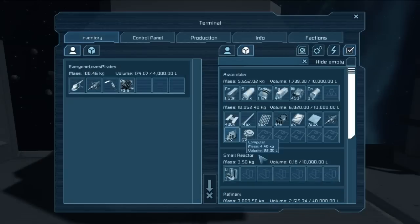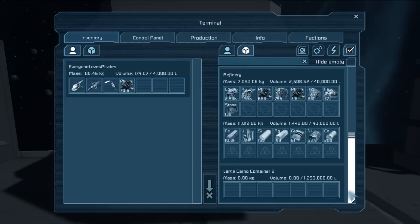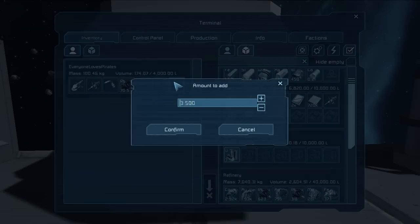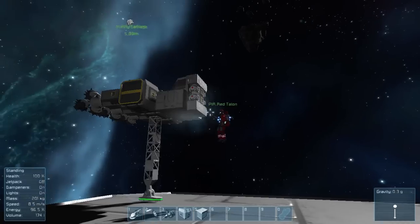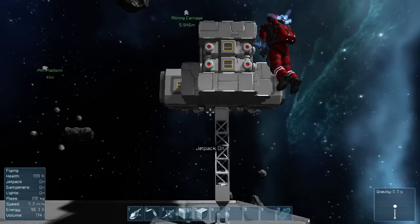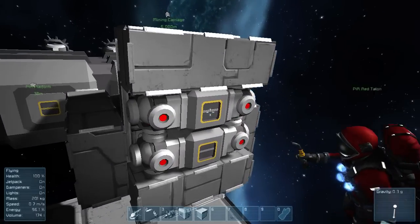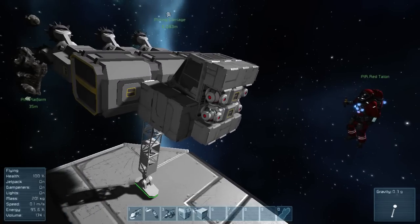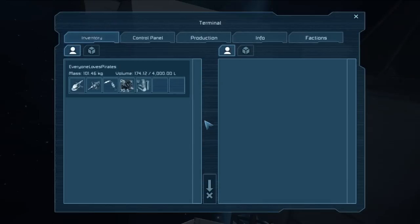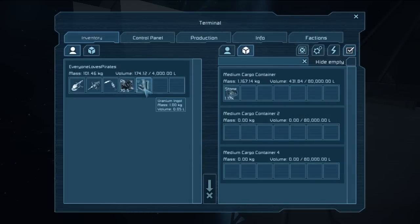I noticed you don't have any uranium. I'm gonna grab some. I don't have it in the ship yet — I still have to connect it to a cargo container so I can actually put uranium in there, because all of the reactors are actually facing inward. You don't even have thrusters on here yet, do you? The reactors are facing inward and they're connected together with conveyors, and then I'm just gonna connect those to a cargo container. I'll just throw it in this drill for now.